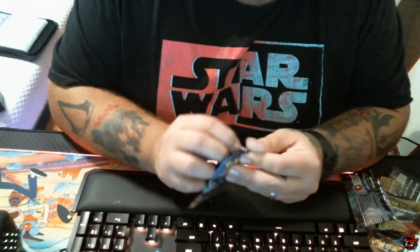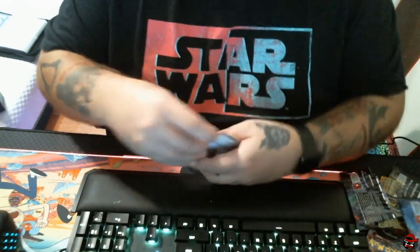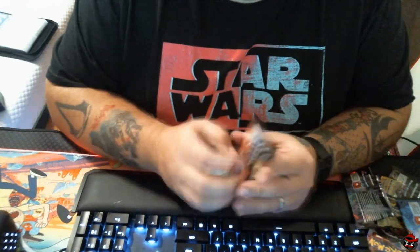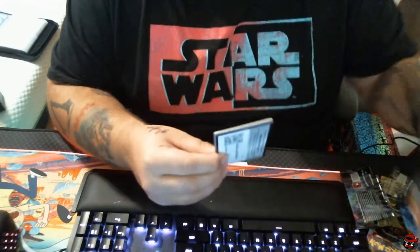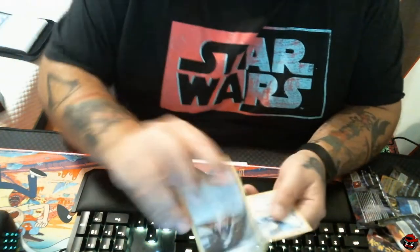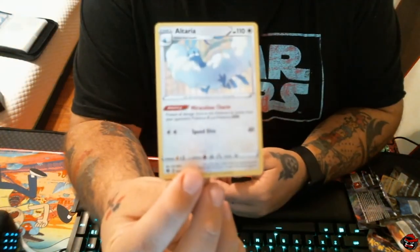Reverse holo Ekans, and another Obstag. Come on — we have two packs left. Can we get anything good? Can we get that Charizard? Probably not — would it be cool? Yeah, but it's not gonna happen. Another duplicate. We got our Weedle. And another one again. This is a small set, but I didn't expect to already be having this many duplicates. Alright, this is our final pack. We got a reverse holo Marnie, and our holo rare is Altaria.